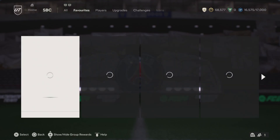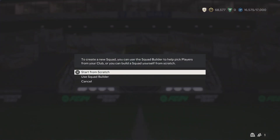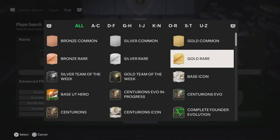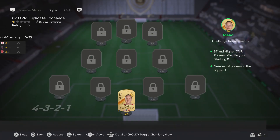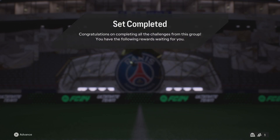Let's head over to the SBCs. With all the videos I've been doing recently, I've actually absolutely drained my coins. But there was the Team of the Week player pack and I did open that — that made me about 43,000 coins. You can't complain. The upgrade packs and everything right now are a lot better than what they were last week, so I'm really just hoping that today when we get the new player pick, it's going to be something solid for us.